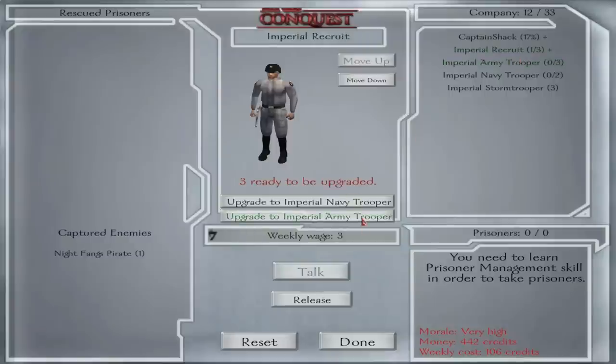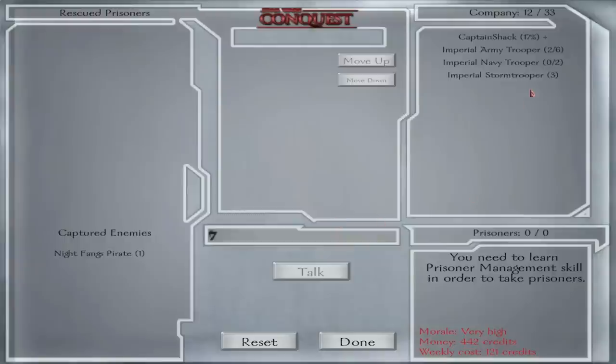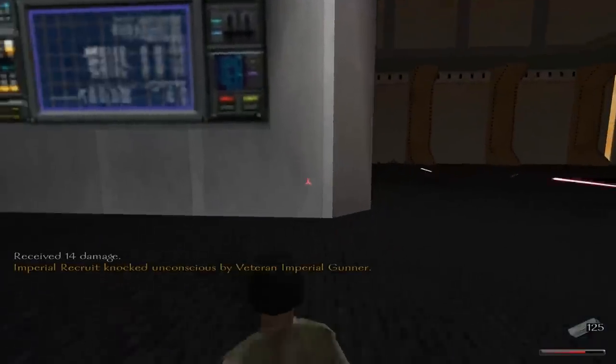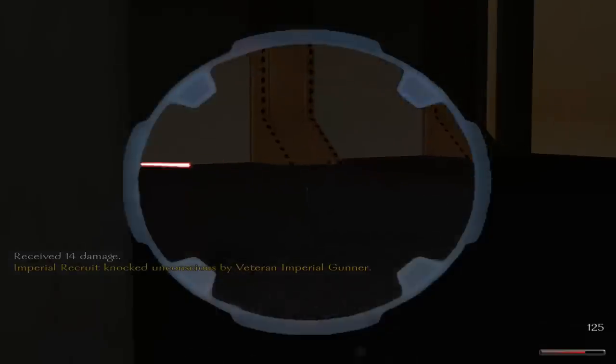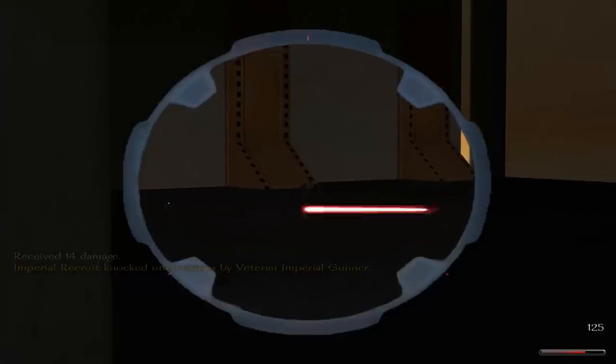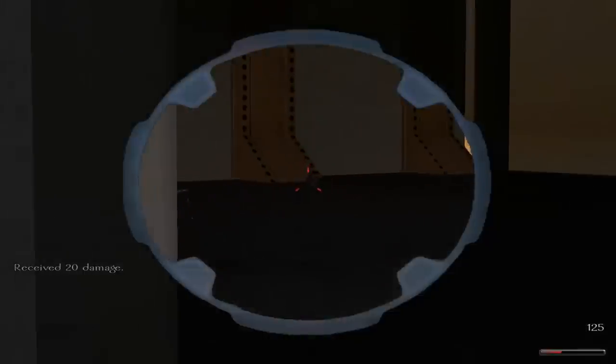You start getting attached to your soldiers because they grow with you — you want to keep them alive and in the fight because they get stronger, more accurate, their armor gets better, and they just look cooler. This is true for more than just stormtroopers; all the different unit types can level up, so you can take your Padawan all the way up to a Jedi Knight. I'm really geeking out about this game, but it's a lot of fun.